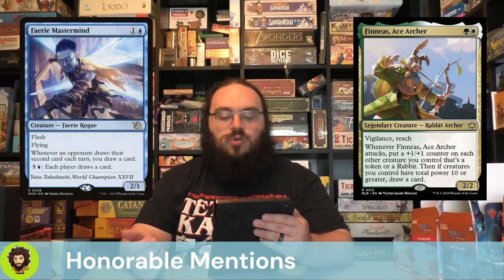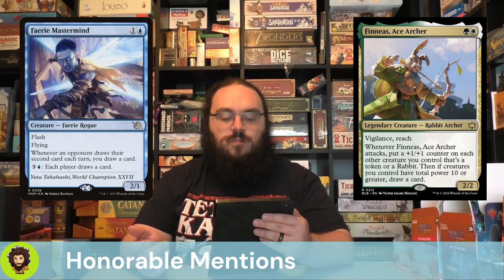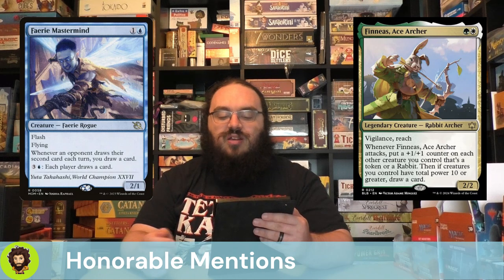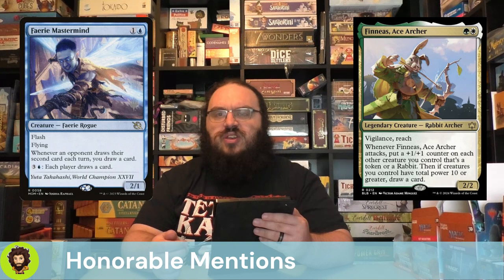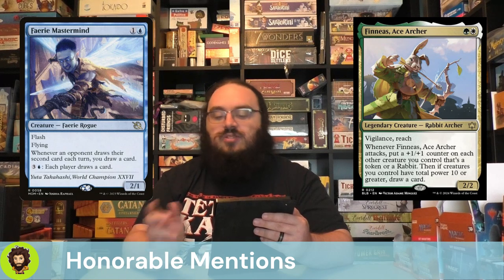Phineas Ace Archer is a Bloomboro card — a 2/2 for two with Vigilance and Reach. Whenever it attacks, you get to put a +1/+1 counter on each other creature you control that is a token or a rabbit. We care less about the token aspect, more about the rabbit aspect — it really only helps Miss Bumbleflower and maybe one or two others in the deck, which is why it didn't make it. It's very budget, but just not top 10.